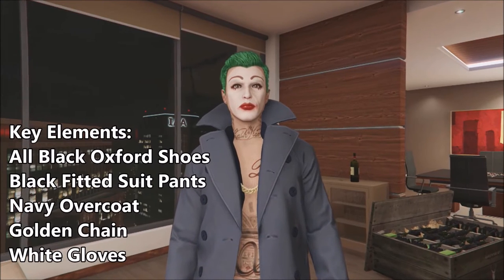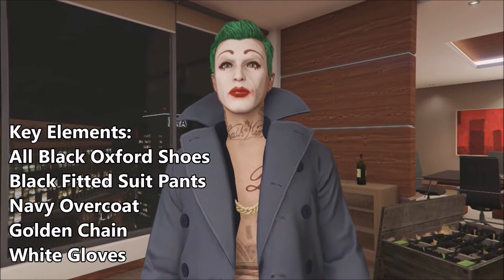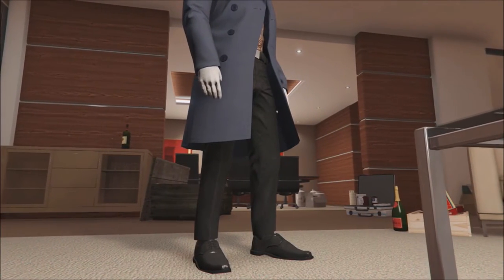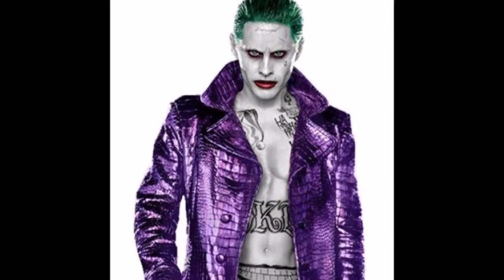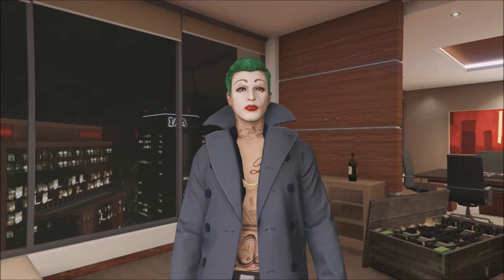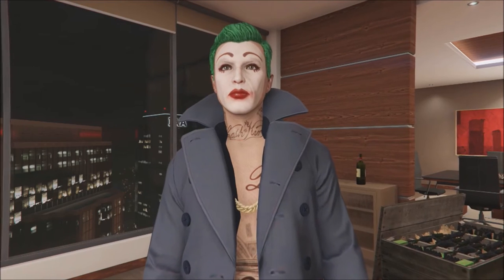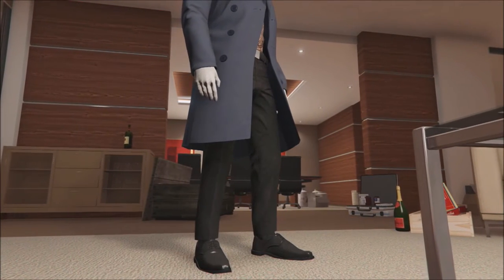The next outfit is the coat outfit — the overcoat, which has a little gold chain underneath that isn't too easy to notice, which is one of the things I dislike about this outfit. The colour isn't perfect because you would want a purple overcoat as you've possibly seen in the trailer for Suicide Squad. But because we only have navy as the closest match, that's the one I had to go for — I wouldn't have wanted white, cream or green. So not the best outfit but it's one you could consider.